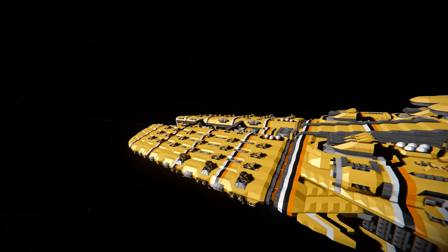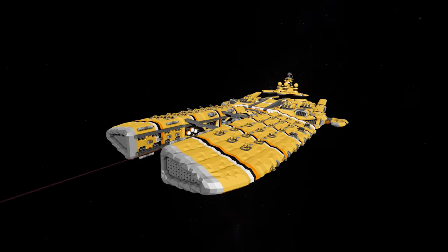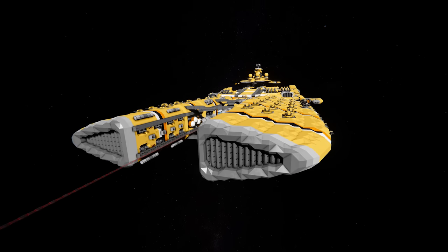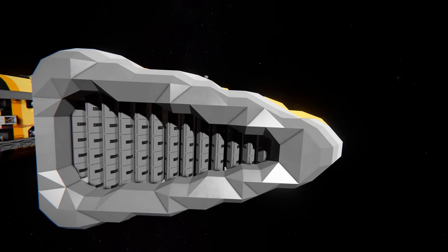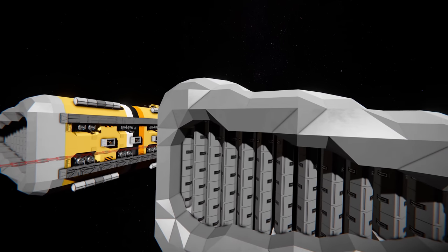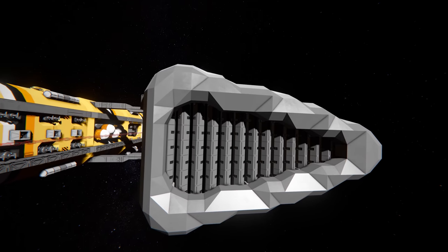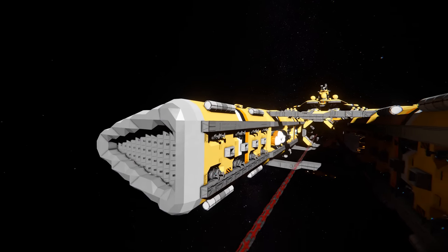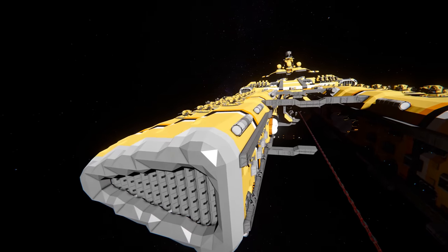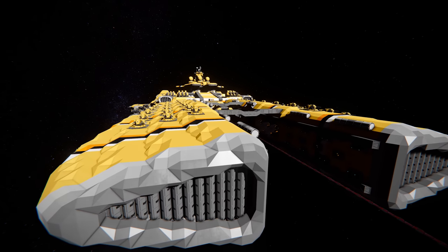We're going to start with our usual external tour starting at the front of the ship, then work our way inside. At the front you'll notice just how smooth the armor blocks look. The only mod being used on this ship is the armor edgeless mod, so there's no edges to the armor. But if you didn't want to use that mod, this ship is fully compatible without it.